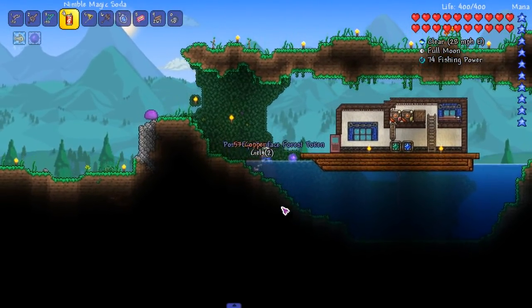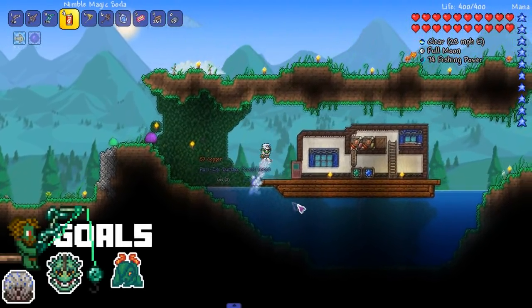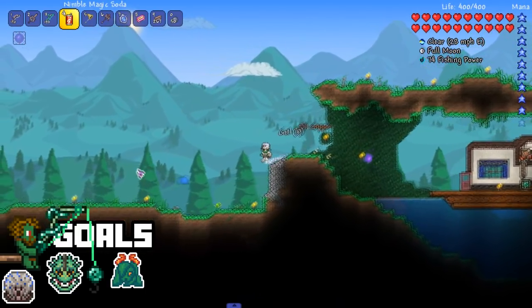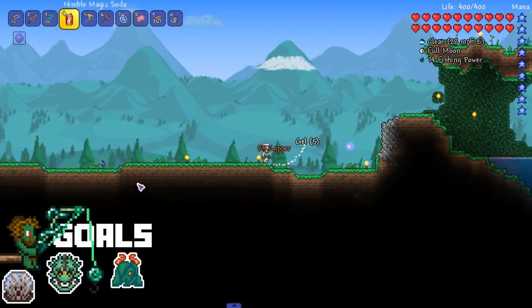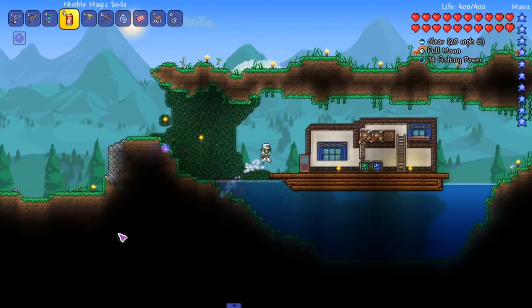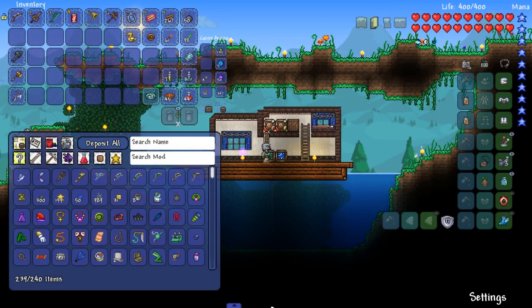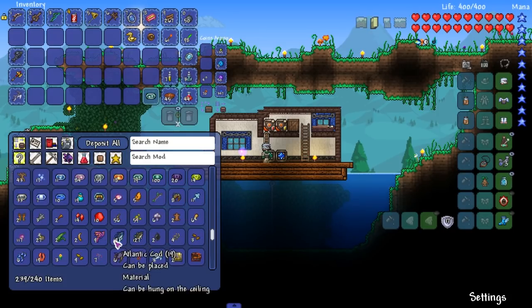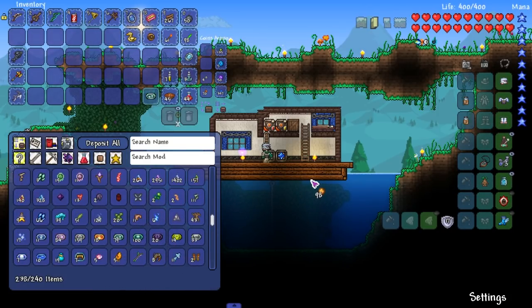Hey, welcome back everybody to Uncle Karius. We're going to be doing some things today - probably explore the ocean floor. I don't know what I don't know about the sulfurous sea, I don't think that has chests over there, so probably just explore the right ocean. Look at our chests - our storage is so full and I don't know what to do about it.